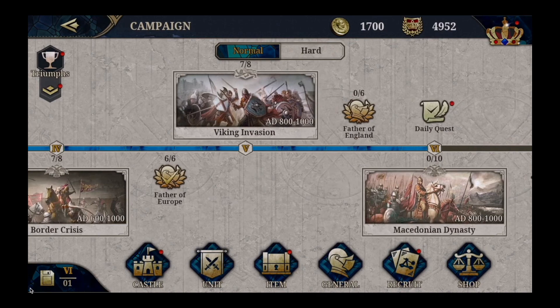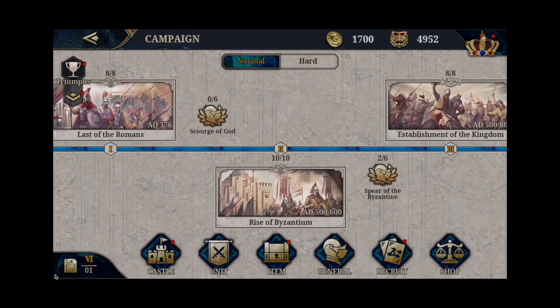For every stage we still have to complete the last of the Romance — eight missions to complete the campaign. Then you have to do six attempts for the Scourge of God, which will probably unlock the legendary general. Then you go to Chapter Two, the Rise of Byzantium, and then the Spirit of Byzantium, which will unlock the second legendary general — I think it will be Saladin. As usual, campaign mode is normal and hard.